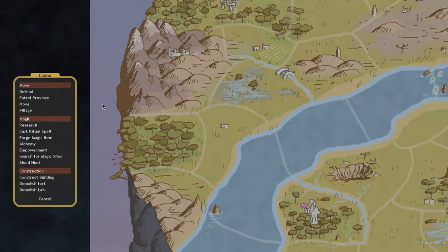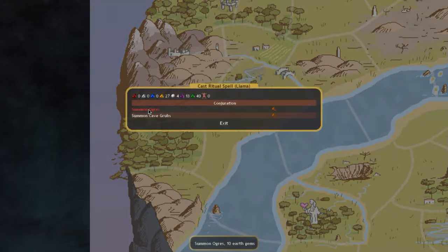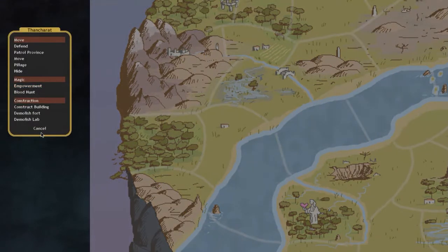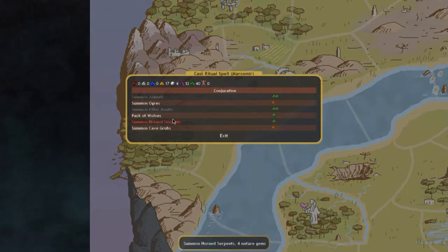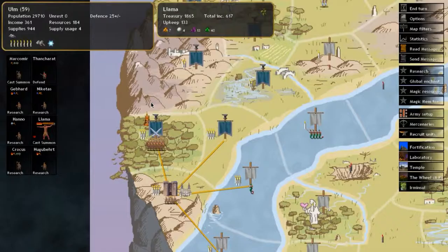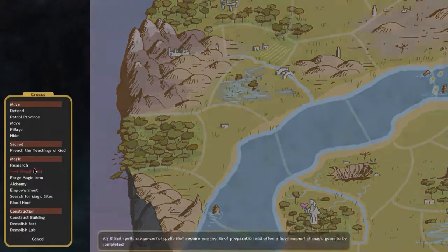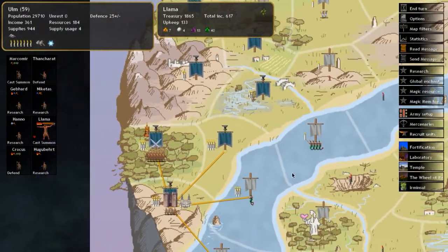Keep recruiting units — some more archers. Now we'll summon some monsters by casting a ritual spell. We can summon ogres with the available conjuration. Let's just summon a batch of ogres.